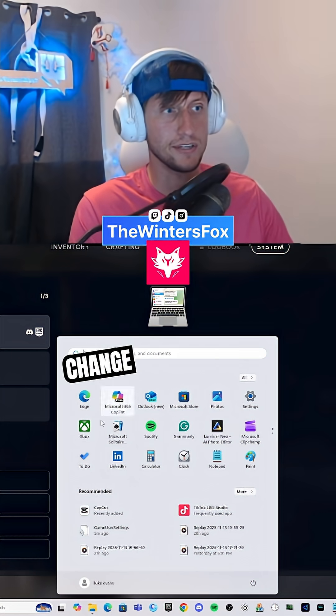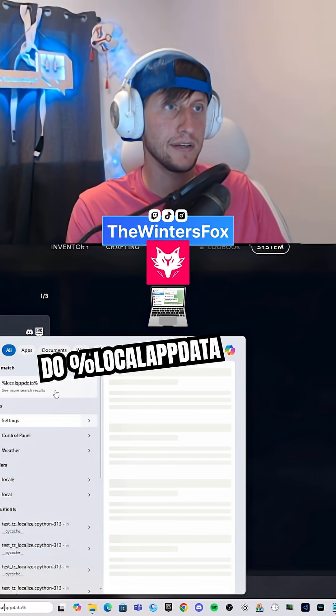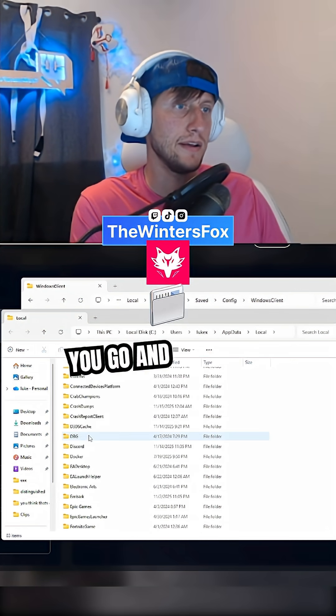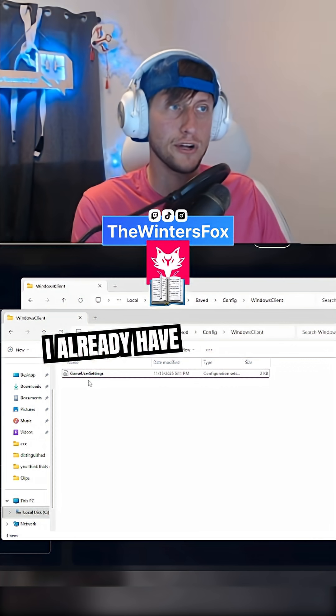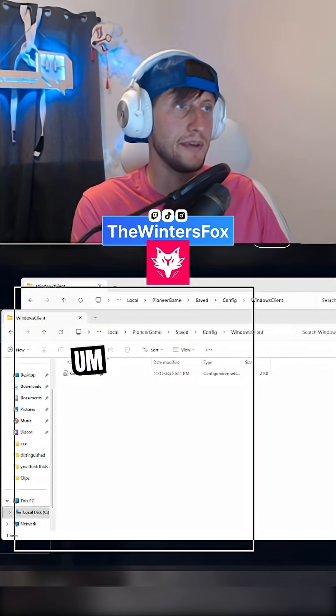If you want to change it, all you have to do is come here and type percent local app data. It's going to pull up the file — you go and navigate down to Pioneer, Game, Saved, Config, Windows Client, GameUserSettings. I already have it opened in Notepad — Notepad++ is a lot better.